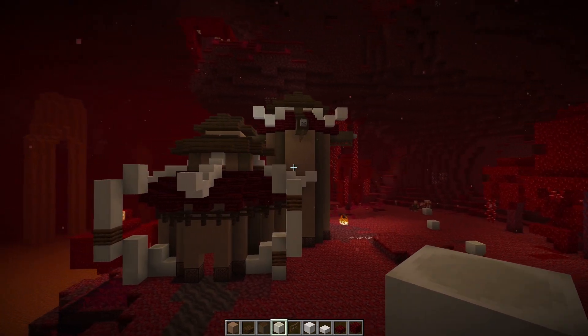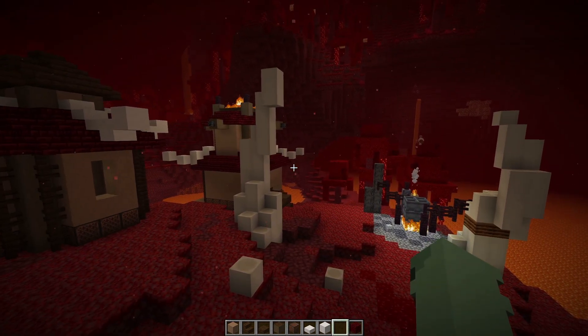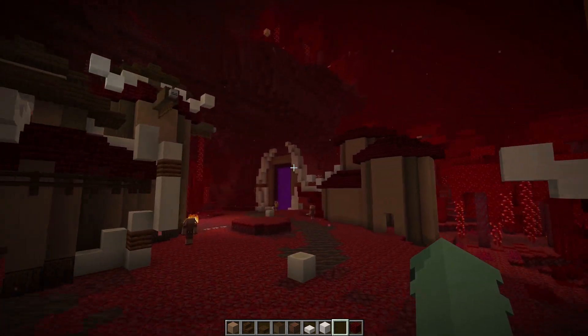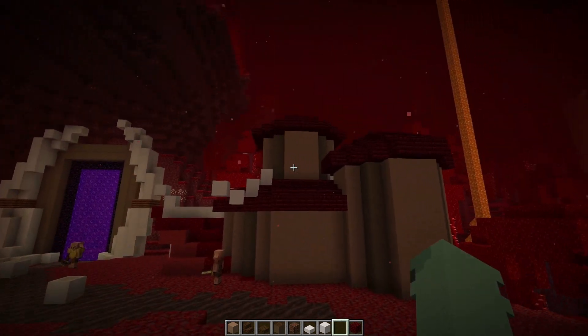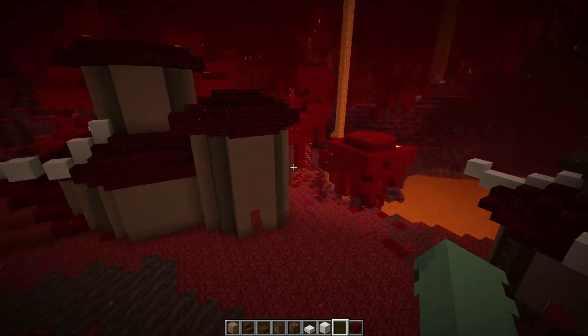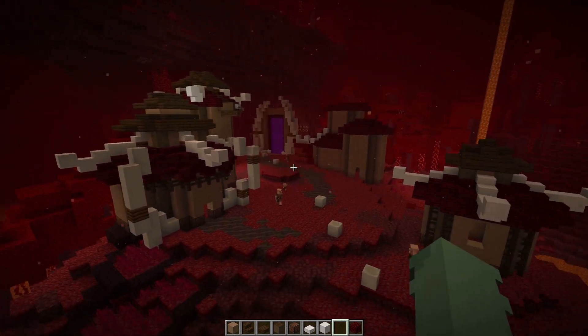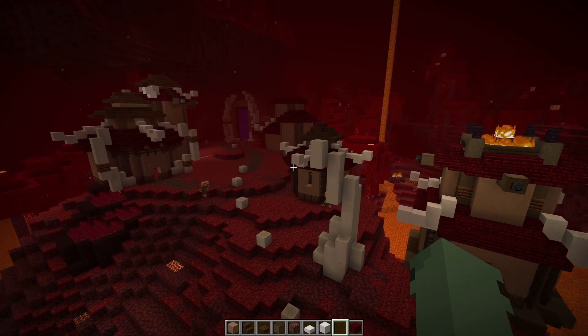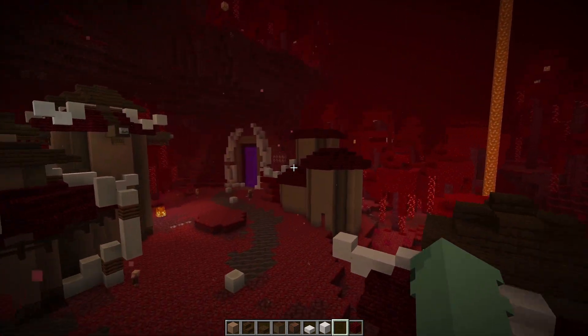I am finally at the point in this build where the style is coming to me very easily. At this point I'm just putting up a bunch of these round houses in various places at various sizes with slightly different variations to each one. This gives a lot of variety while keeping the style consistent throughout this small orc village.